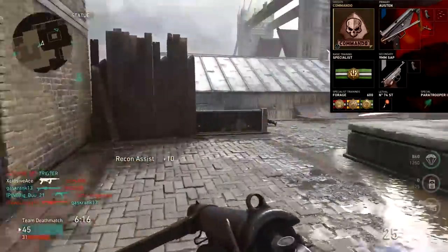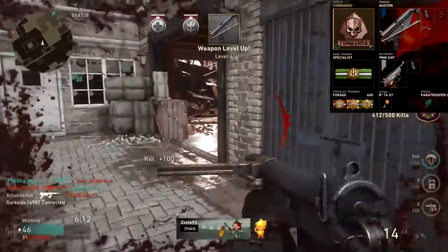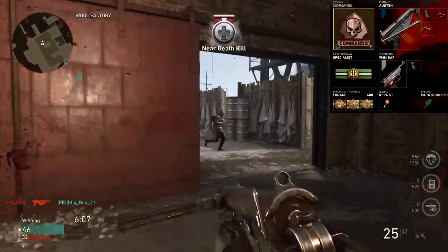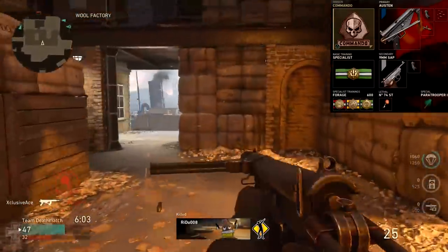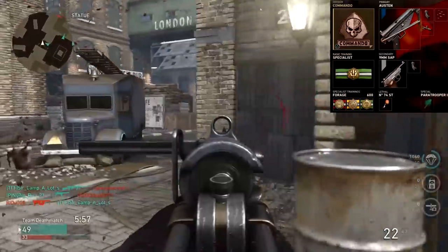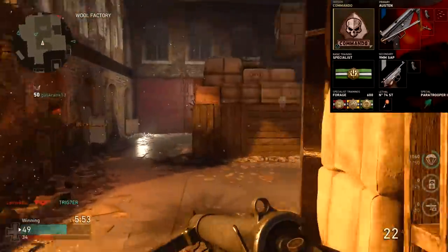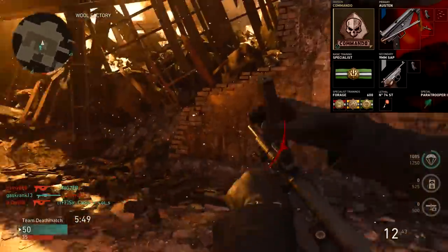For the second example class, this is a Specialist setup. I really like using Commando for the faster healing time, which helps when you're going on longer streaks, and it's great to get bonuses on double and triple kills to help with your Specialist streak. We're using the exact same attachment setup: Extended Mags, Rapid Fire, and Advanced Rifling. For Specialist streaks: Scoped as the first perk, Hunker as the second, and Forage as the third. Secondary is again the 9mm SAP with Extended Mags and a Sticky Grenade as lethal.